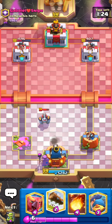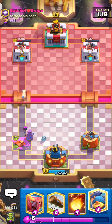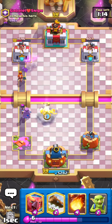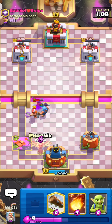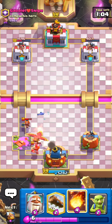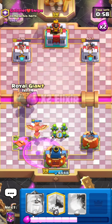This deck is super strong, and it has mother witch. I'm assuming it's because of the goblin hut spawner deck with the graveyard — that's why the RG mother witch deck is super popular. So if you're going to play RG, just go ahead and slap a mother witch in there for that reason.